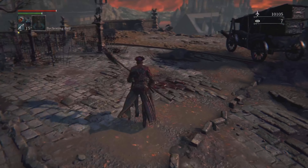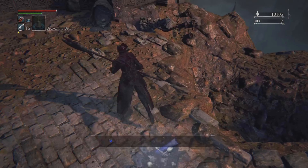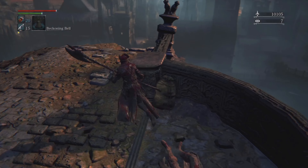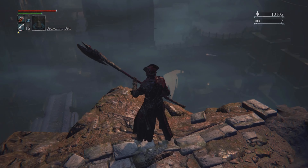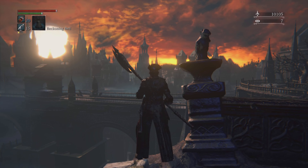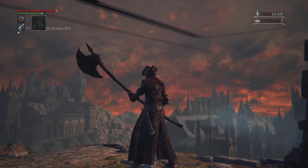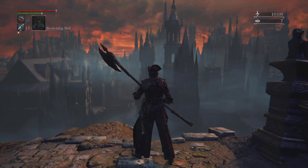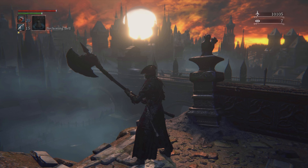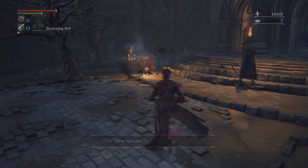I went to check another area — I had no idea where I was. I found a message on the ground that said 'don't give up,' and there was an item nearby. Out of nowhere I found another rune. Then I discovered this area and I thought I was going to fall off for a second. I didn't know how beautiful this environment really is — just look at the buildings and the sky. Everything about this game is so beautiful.